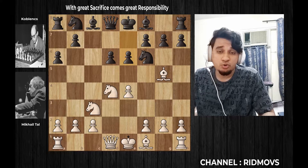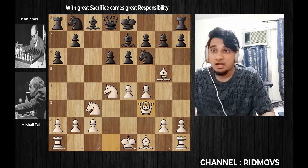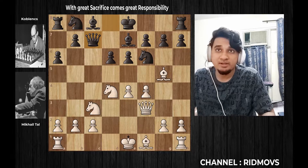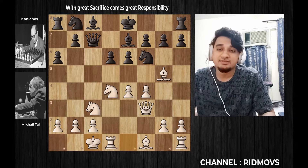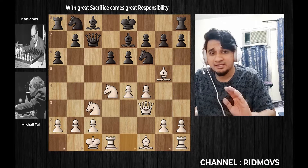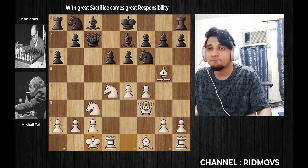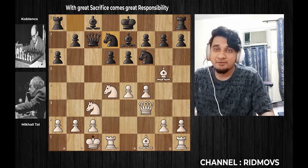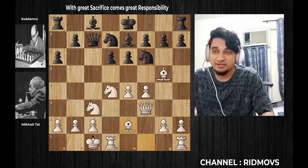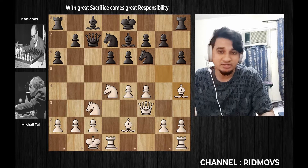This is pawn to F4. Then pawn to D5. Then the bishop is developed to E2. Then the pawn is H6, and the bishop moves to H4.